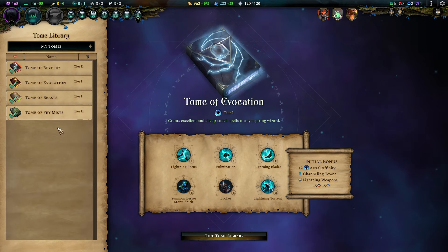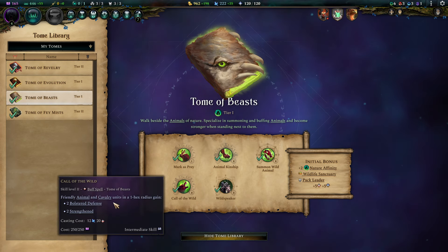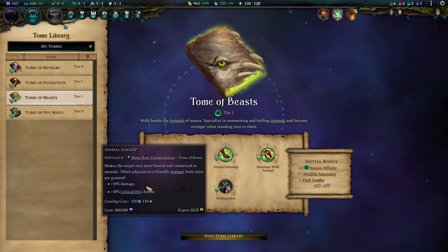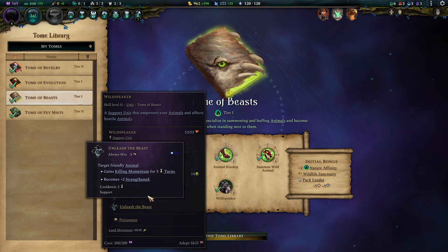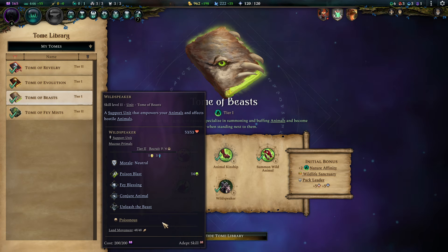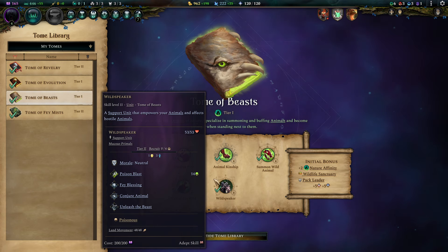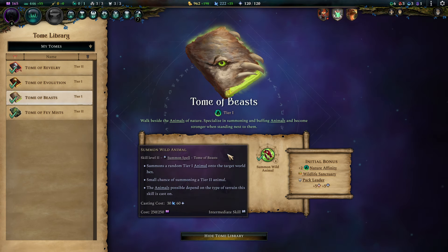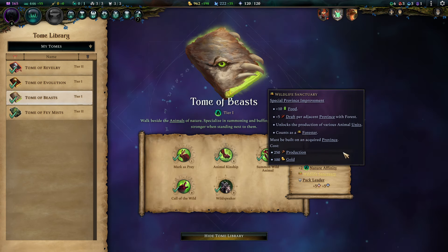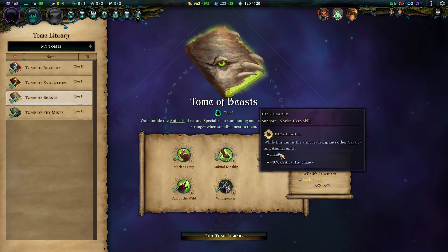Moving over to the tomes: we start with the Tome of Beasts, which is a very powerful fit for the Primals. Call of the Wild upgrades all our units with Strengthening and Defenses. We got Animal Kinship as a Racial Transformation, which makes animals and our units stronger. The Wild Speakers are excellent boosters for our animal units because Unleashed Beasts is very powerful — they can also summon more units and gain access to extra enchantments that supporters can get. They make a very nice complement to our animists and should make up about 20–25% of your supporters. Summon Wild Animal is something you'll use to fill up your rosters — cranking out units for 30 mana each is very good. Wildlife Century allows you to chain recruit units in towns, and don't sleep on Pack Leader, as this makes animal units even stronger — especially the flanking bonus.